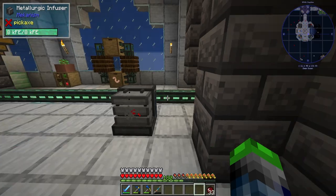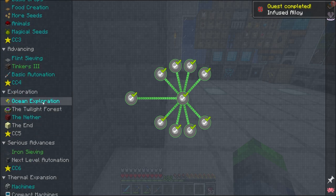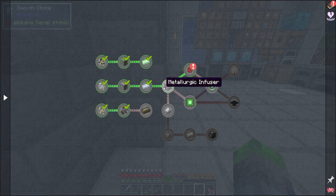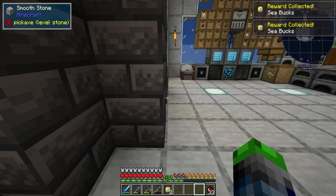All right, so we got four of the infused alloy — perfect. That's gonna be part of a quest. Let's take a look here — Mekanism is pretty far down. Starting with Mekanism, we're kind of jumping ahead, but I don't really care because we're cool.